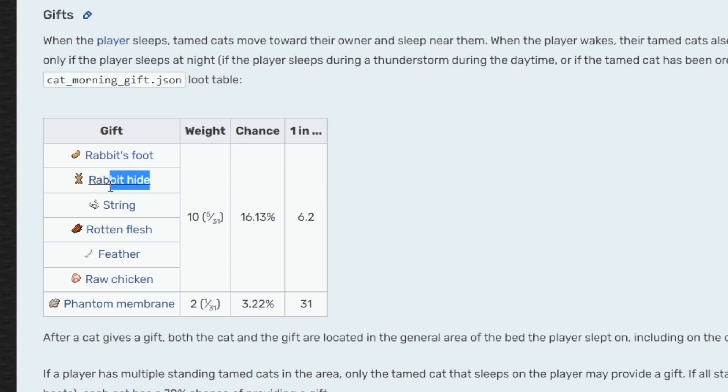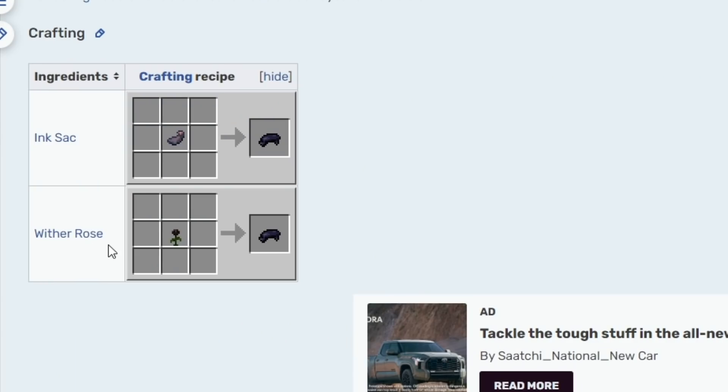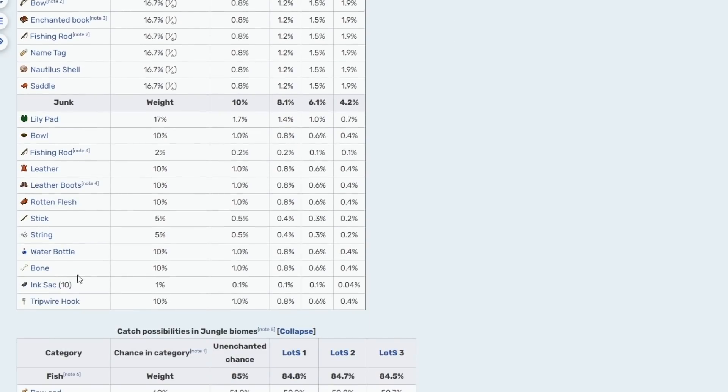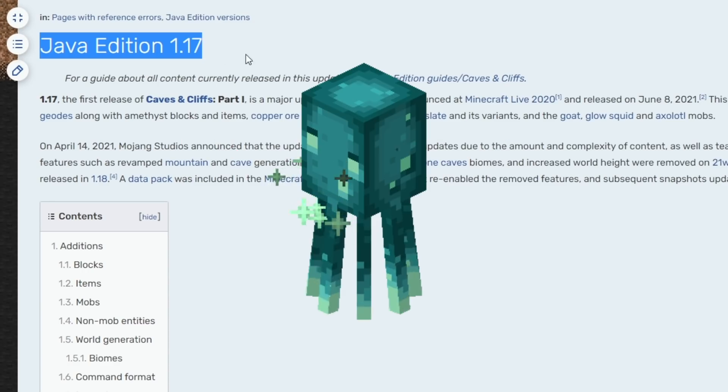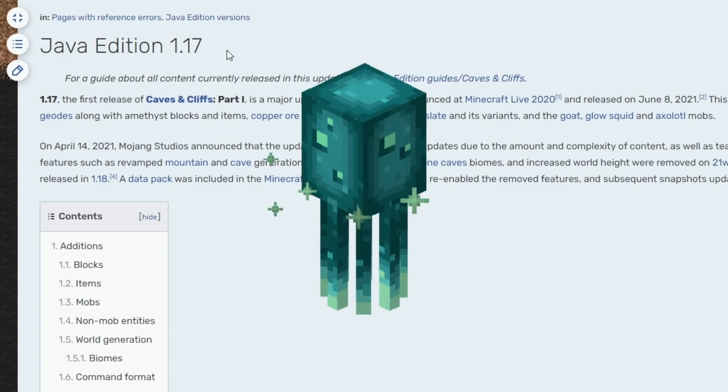You actually can still get rabbit hide and rabbit's foot from the cat gift mechanic. And squid only ever gave you ink sacks, and you can still get black dye from wither roses, or you can get ink sacks from fishing. And so that's why I think it's probably best to just start in 1.17 and get the axolotls and the glow squid before moving on to 1.18.2.